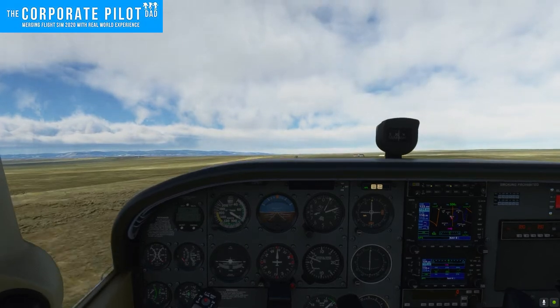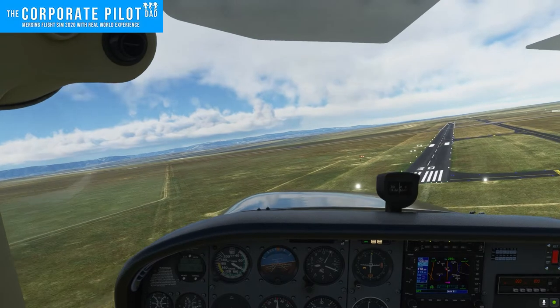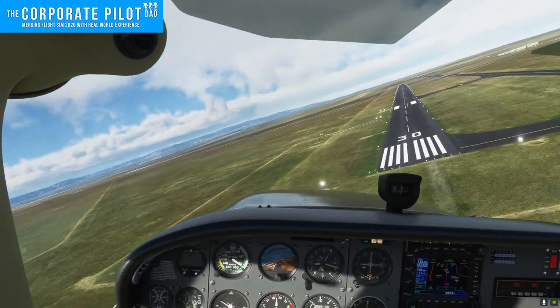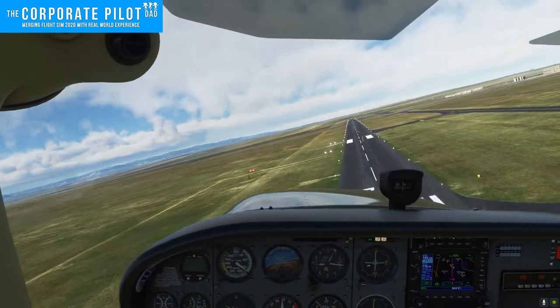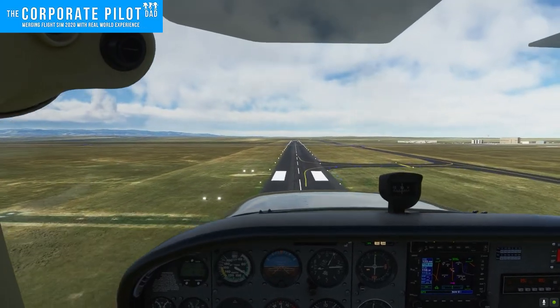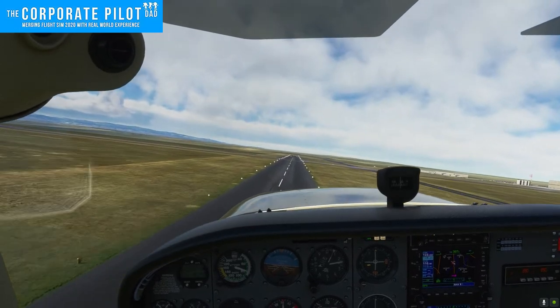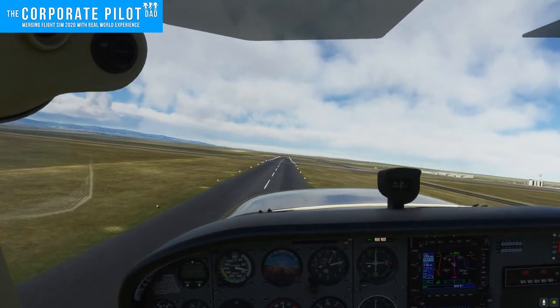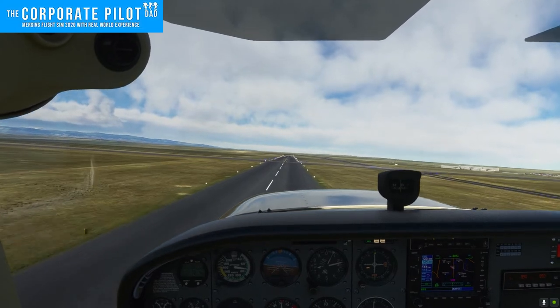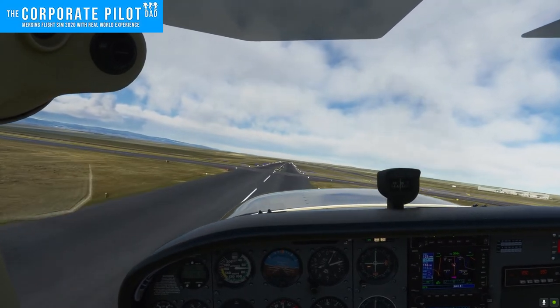Practice this exercise and the next one multiple times. Obviously we can't land the airplane crabbed into the wind that much — that would do damage to the airplane and the tires. When we do touch down, we need the nose of the airplane parallel with the centerline of the runway. To do that, we point the ailerons into the wind and use opposite rudder to keep the nose parallel with the centerline of the runway.